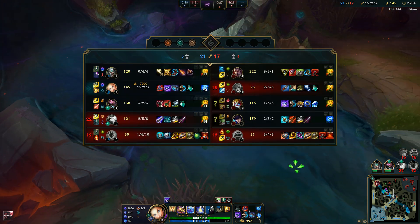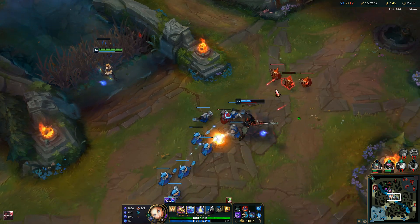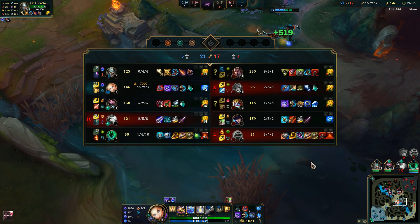Ashe got hooked so we want to secure this fourth drake — we'll have the soul, which should make our teamfighting much better.